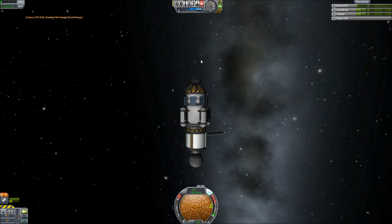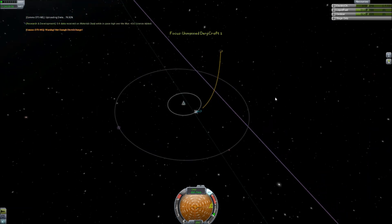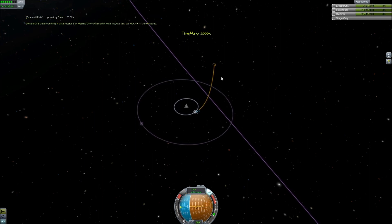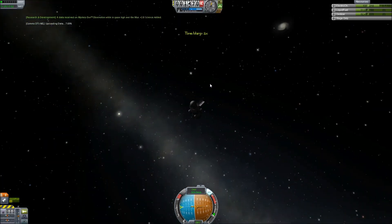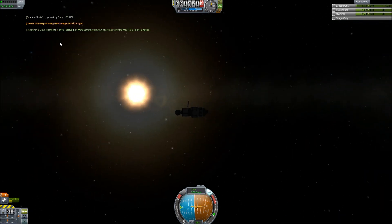Oh shucks. I'm going to have to send another one of these probes in a different direction. But that's okay. So here's what I'm going to do — I'm going to speed up time until we get into escape and see what happens. It's interesting when you speed up time how the transmission takes the same amount of time but the electrical charge just zooms up. Kind of crazy.